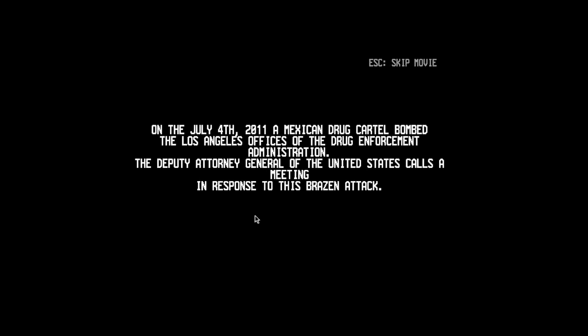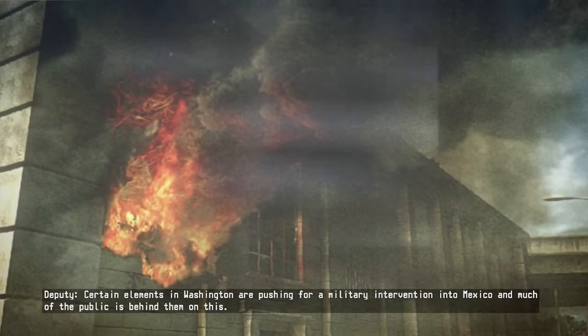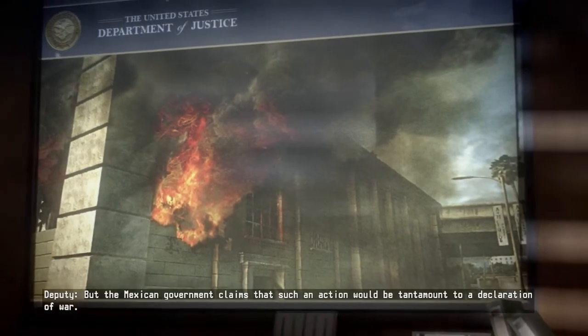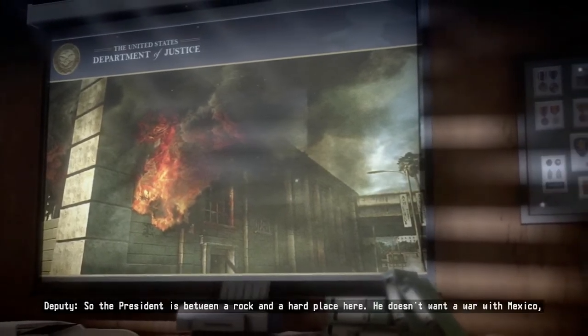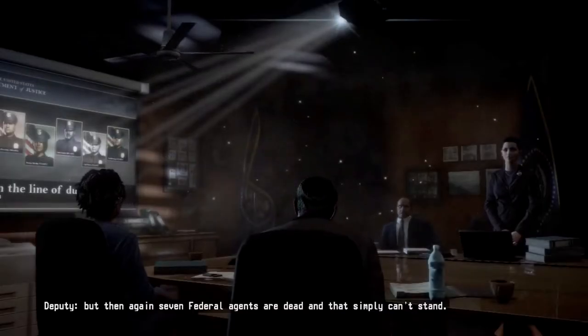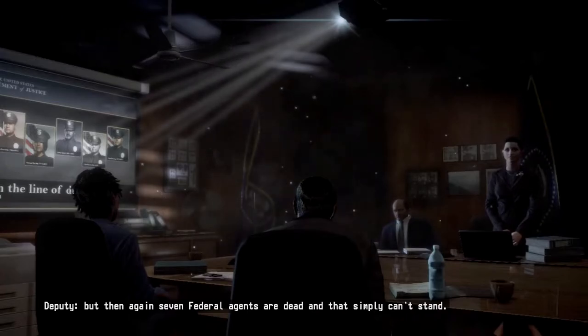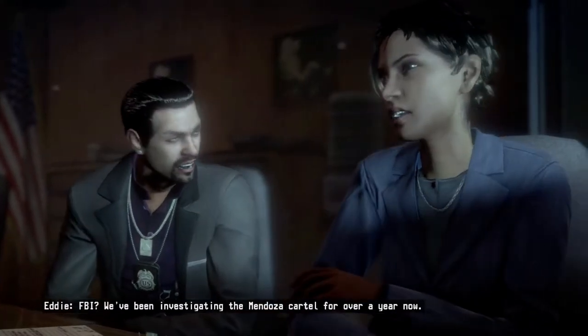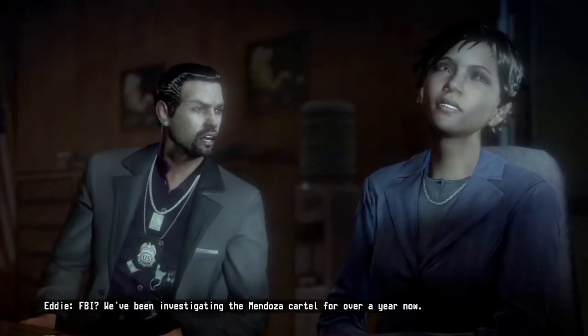Three weeks earlier. Certain elements in Washington are pushing for a military intervention into Mexico and much of the public is behind them. But the Mexican government claims that such an action would be tantamount to a declaration of war. The president is between a rock and a hard place — he doesn't want war with Mexico, but seven federal agents are dead. That's why this should be an FBI investigation — the DEA has compromised itself enough already.